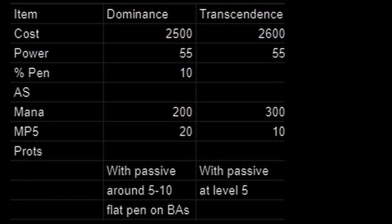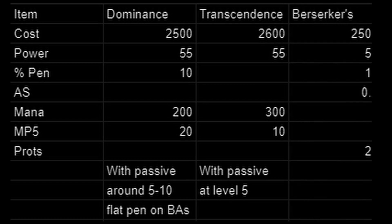The first alternative also provides power as well as MP5, and that is Transcendence. It only costs slightly more with a 2,600 gold price tag, comes with the same amount of power if you buy it at level 5 with your base mana included, and also provides an additional 300 mana and 10 MP5 — so it's half the MP5 of Dominance, and it doesn't provide any additional penetration. The other alternative is one more likely to rival Dominance in aggression, and that is Berserker's Shield. It costs the same, 2,500 gold.